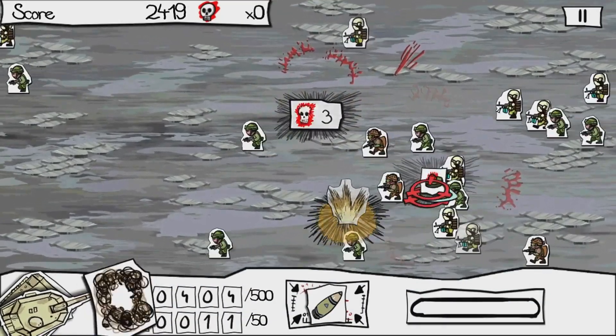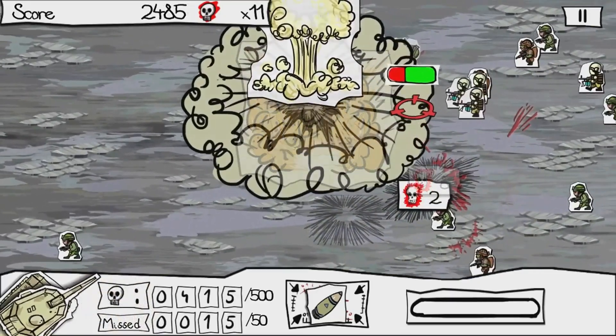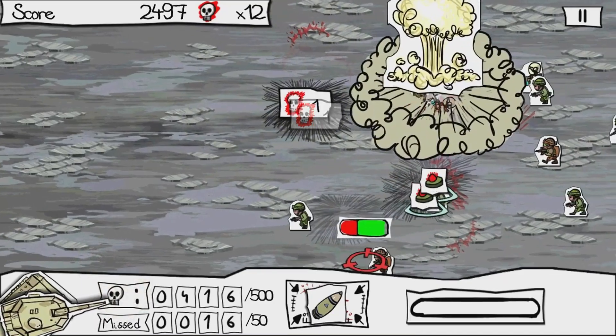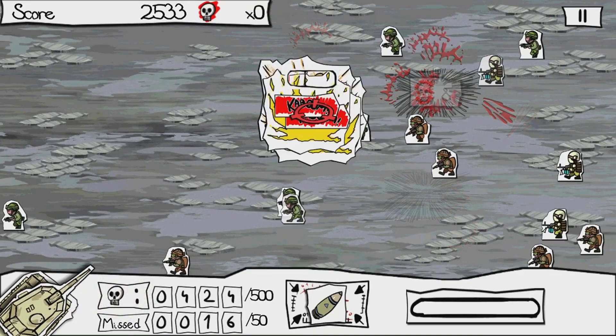Paper Wars Cannon Fodder Devastated is an updated version of the original Paper Wars. This means updated graphics, and the game has not one, but three campaigns, as well as three different difficulties for you to take on.